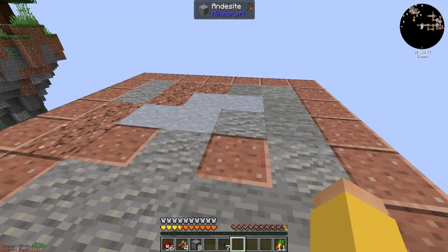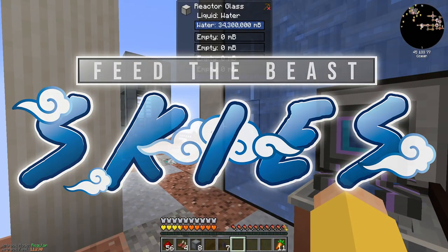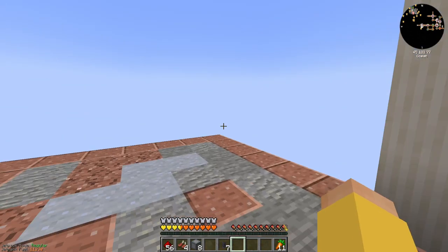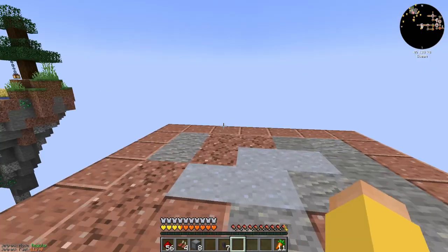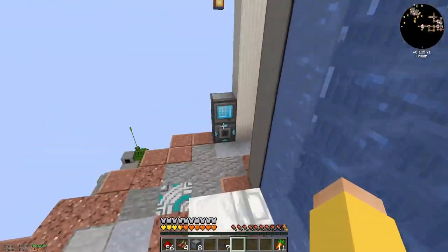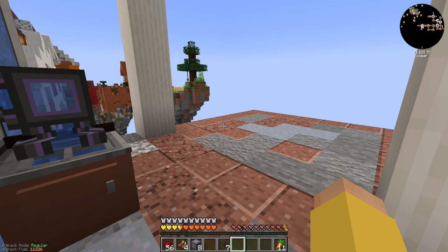Hello everybody and welcome back to another episode of FTB Skies Let's Play. Last episode we kind of jumped around a lot, creating my reactor and my turbine. So today we are going to focus on all of the machines that are going to get us to the fuel stage we need to actually get these guys up and running. So I looked it up and the best way to do it is biofuel, starting with biofuel and ending up with fissile fuel.